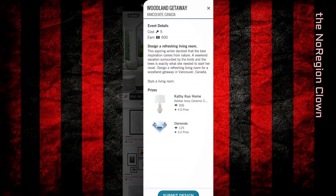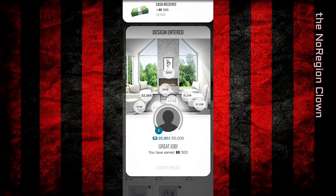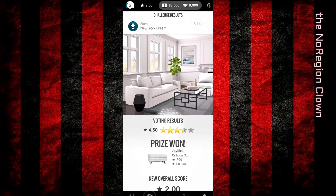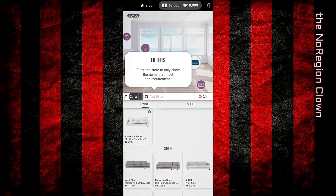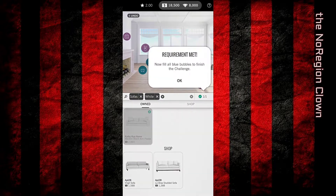All done, submit design. Great job, continue — results are in. Four or five? There's a challenge: a white item. The requirement is white, and that's white.